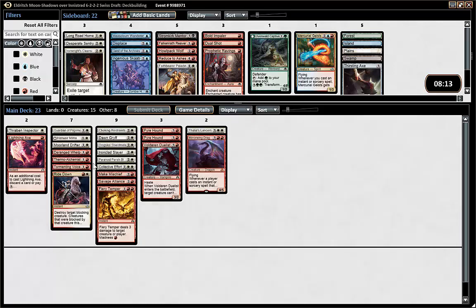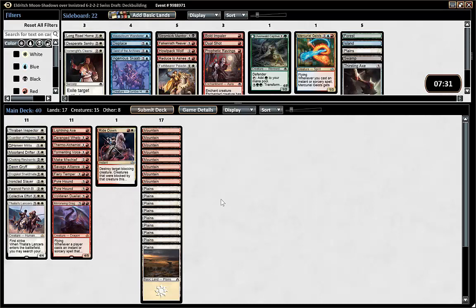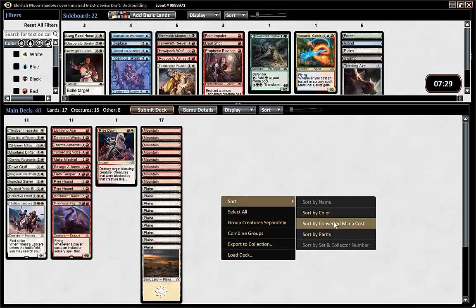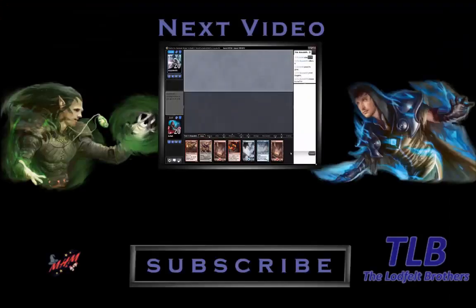We have Hanweir Militia Captain which goes wide, but if that thing has flipped you're already winning so we don't need to win more. Basically we have 50-50 but more early white. Magic Online counts all the symbols — the only thing I'm a bit worried about is Fiery Temper, but we can say the same about Collective Effort. Magic Online says 9-8 to white and this time I actually agree. A dual land here would be super.